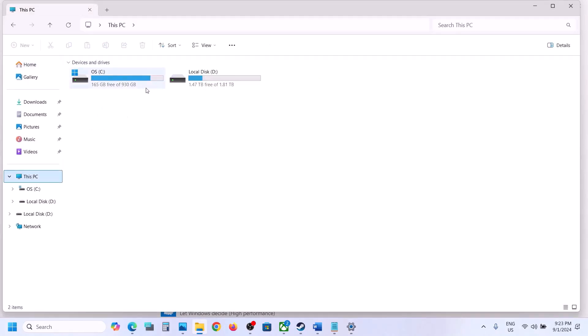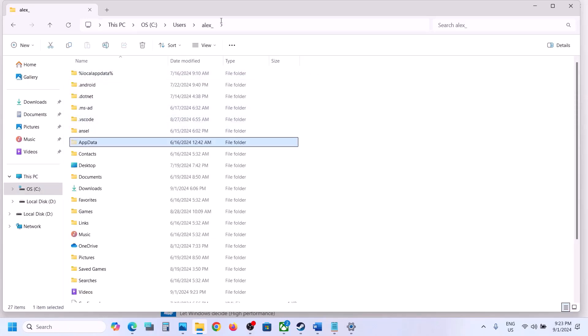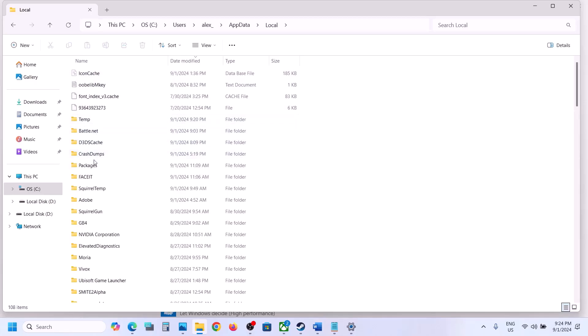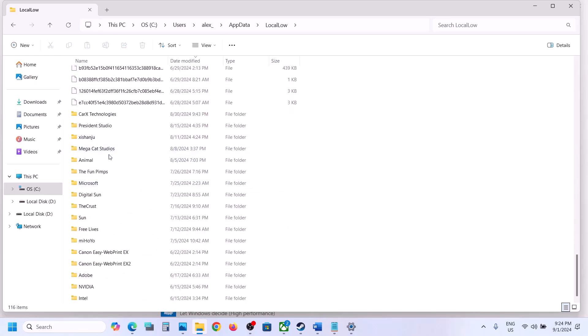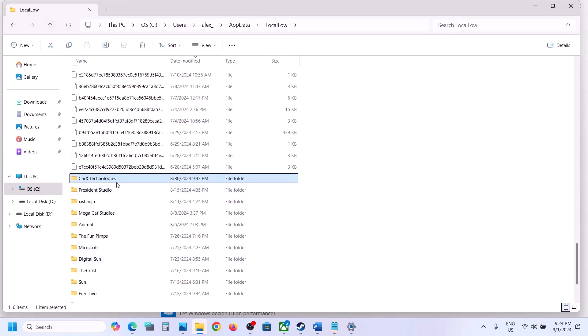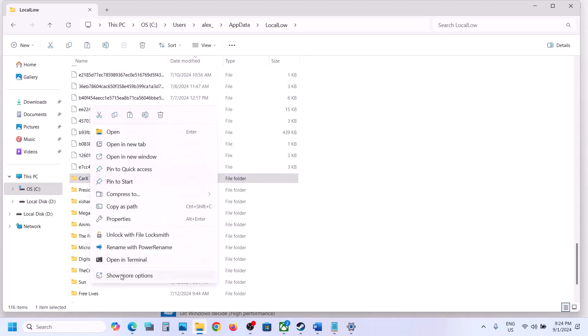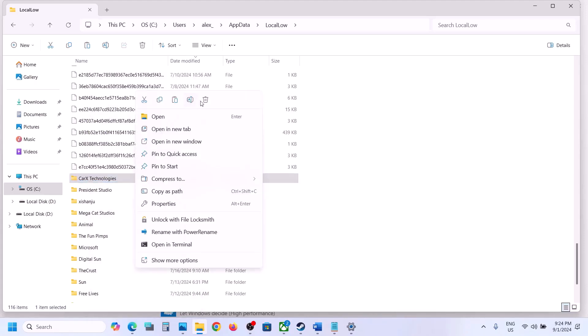If still not working, open File Explorer, go to This PC, open C drive, open the Users folder, open your username folder, then open AppData. If you don't see AppData, click View at the top, select Show, and put a check on Hidden Items. Open the AppData folder and find the game folder. Open the LocalLow folder, scroll down, and find the game folder — in this case it's CarX Technology. You need to delete this folder, but you will lose all game progress and settings. If you want a backup, copy the folder to the desktop first, then delete the original folder and launch the game to check.